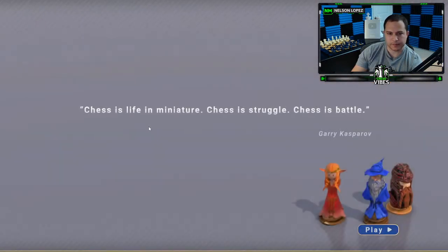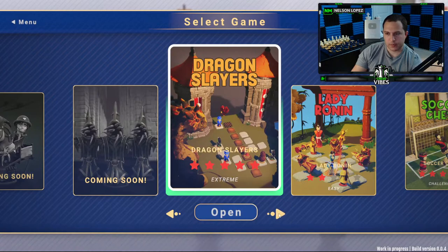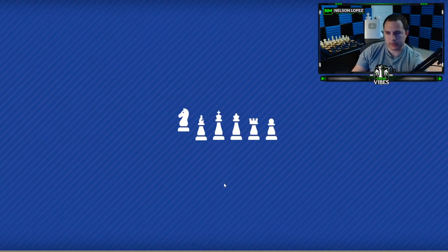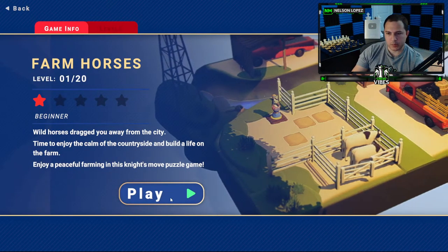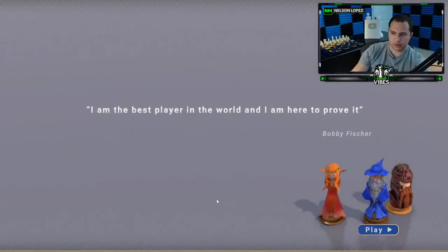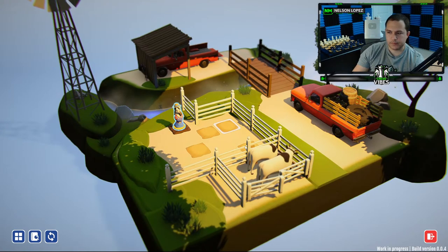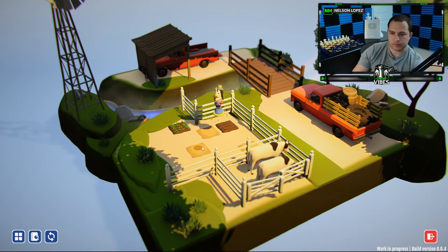Let's go to the main menu and select a game. Let's just try this one — I don't even know if I'm going to read the tutorial, I might just play it. Knight's Move puzzle game. Should I do the tutorial? Let's skip it — can come back later if I can't figure it out. Maybe I should have read the tutorial. What am I trying to do? Oh, it looks like I'm trying to get all the squares to glow.